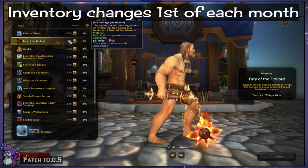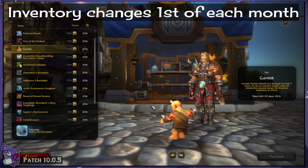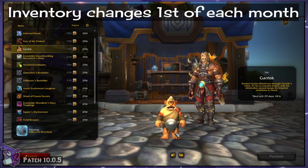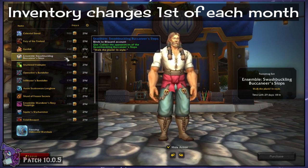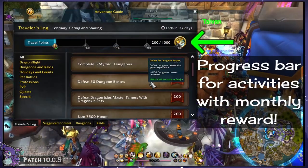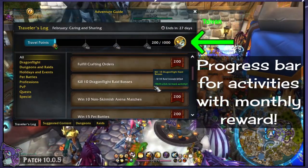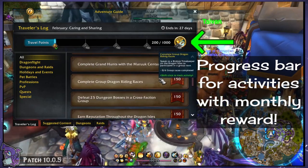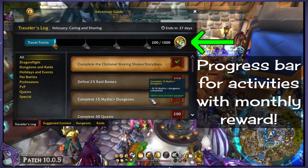Previously retired mounts, recolors of transmog never put in game, and new items entirely are just some of the things we can see listed. Don't worry about missing out though — items that rotate out of stock will eventually rotate back in, so there's no fear of missing out. In your journal, you'll see a progress bar that wants you to collect 1,000 points.